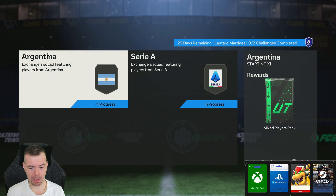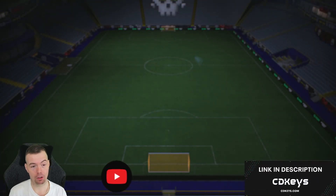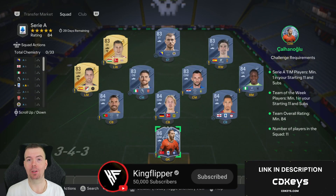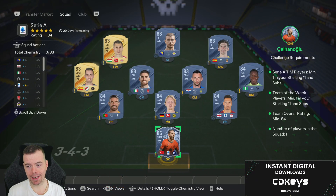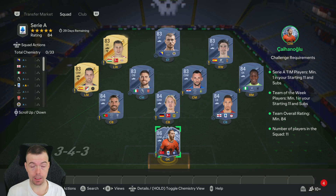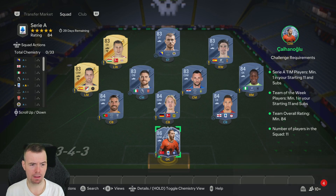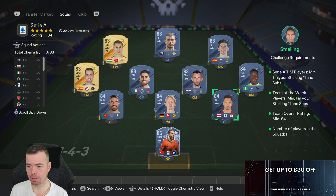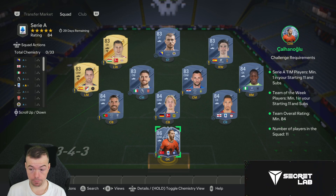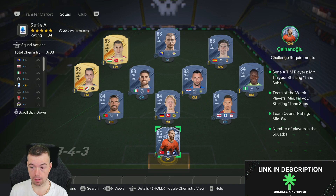You get a pack of mixed players as a reward — nice! This second segment, unfortunately, does also require a Team of the Week. Because it's an 84-rated Team of the Week requirement, and 86s aren't even that much more expensive, an 86-rated Team of the Week is the way to go — unless you have an untradeable. You need a Serie A player; I've used Saldini, though there are some 83s you can use as well. He's the cheapest 84-rated Serie A player. So with the 86 TOTW card, it's four 84s and six 83s with 11 players in the squad.